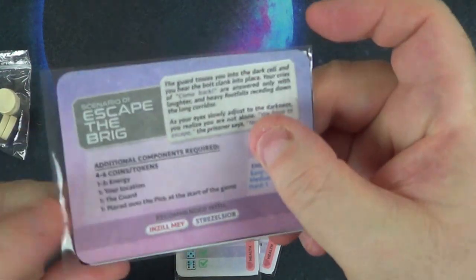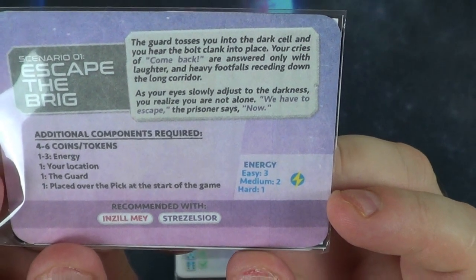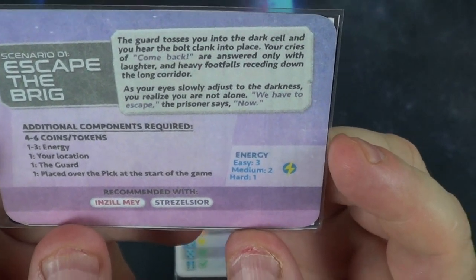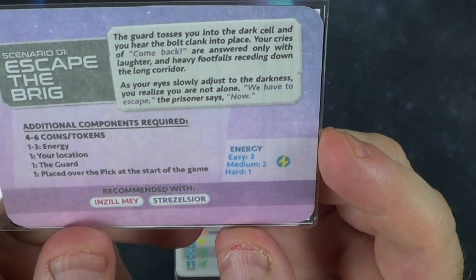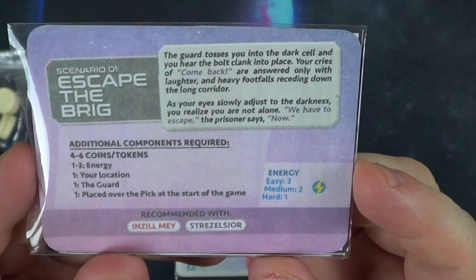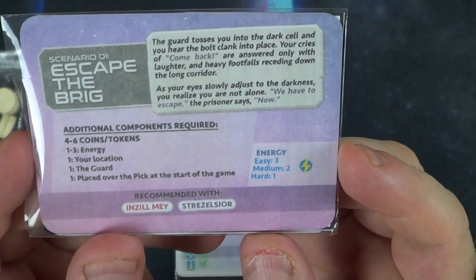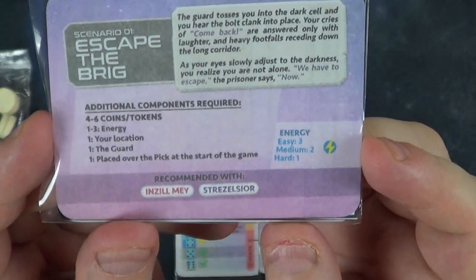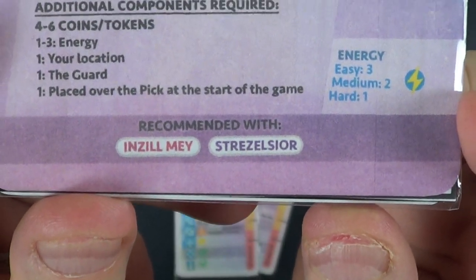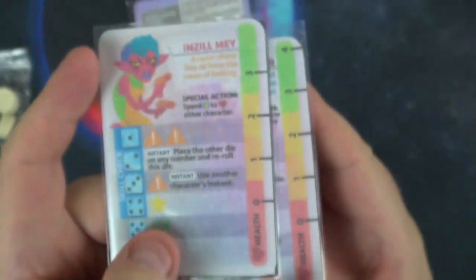I've just played this one: Escape the Brig. It says the guard tosses you into a dark cell, and you hear the bolt clank into place. Your cries are answered only with laughter and heavy footfalls receding down the long corridor. As your eyes slowly adjust to the darkness, you realize you are not alone. The recommended characters are Inzilmay and Straselsior, and these are the two characters.